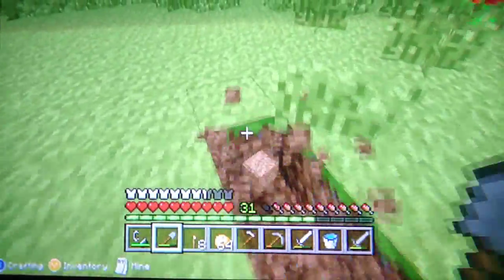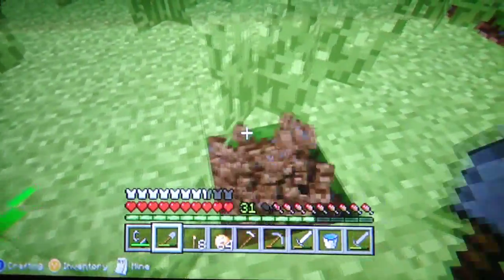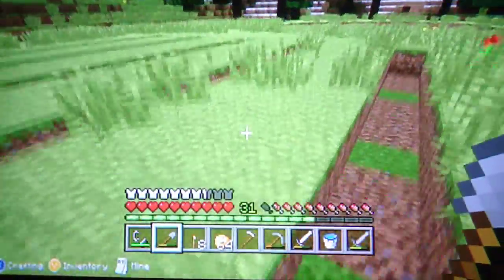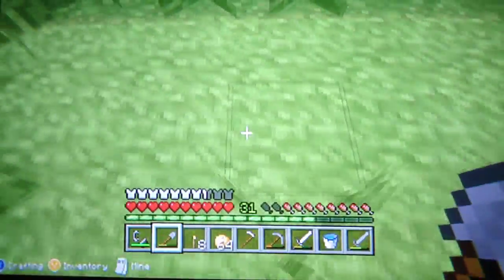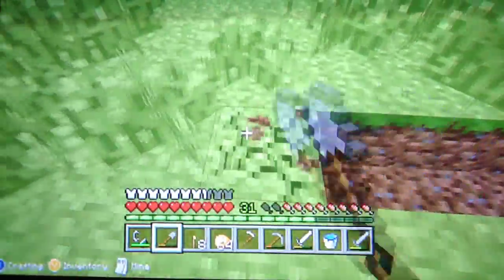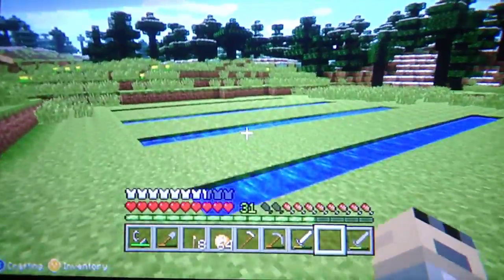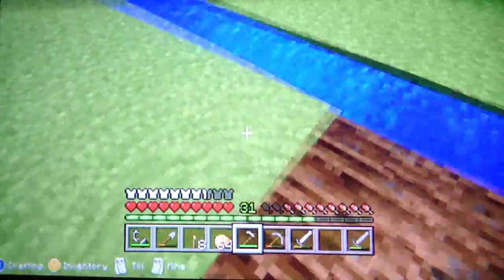I keep hearing the zombie and I really want to kill it and I don't know where it is. One, two, three — okay, right here. Just get all this out. I say this is pretty much good — we'll just do one more over here. One, two, three, four, and I'll just make it an extra. Get out of here, grass — no one needs you. So I'm going to cut to the part where I get the water. Got all that done, took a while. We're going to go ahead and get started over here.